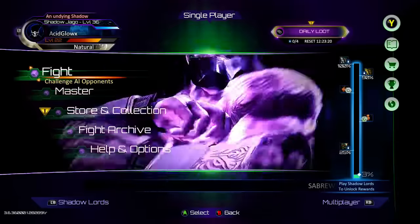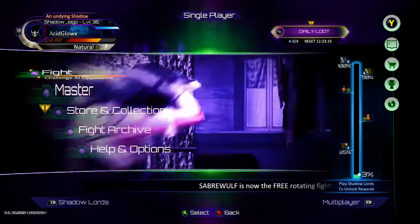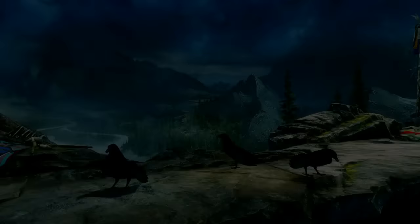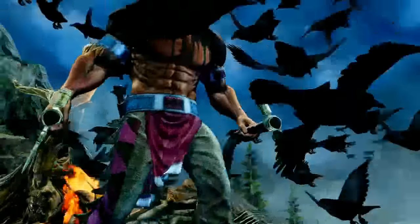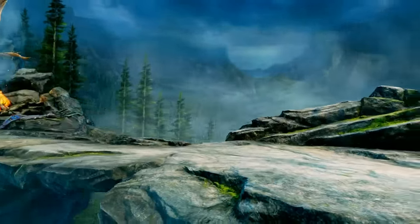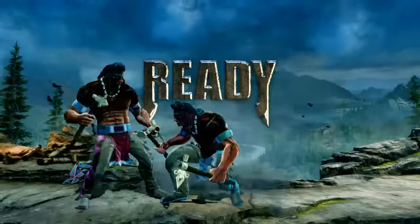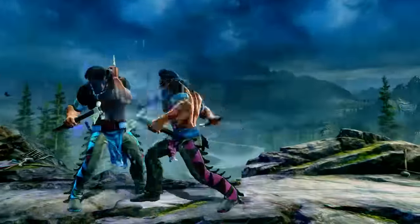Also in this update, they did release a new skin — or a new model — for Thunder. So he's got long hair, a different necklace, an arm bracelet, his pants look different, and I believe his tomahawks are different. His belt is different as well. So it's pretty much just an alternate costume — don't expect gameplay changes like new moves or new Ultra Combos and stuff like that.